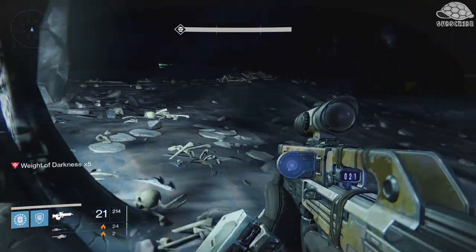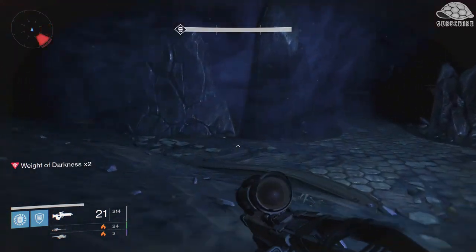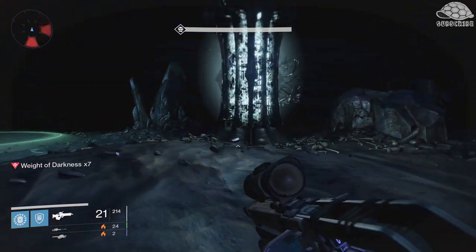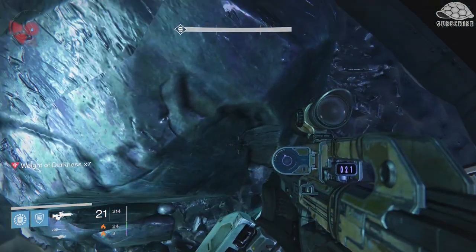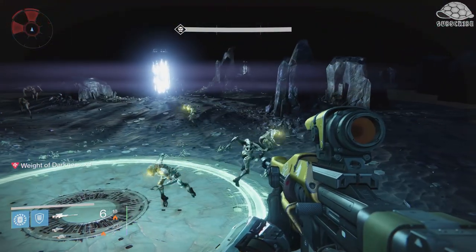Stop at this one here — Titans haven't got much agility. Then run again when you get to about three. Jump over this bit here and just keep going to this one, right to the end. Once you get here, you want to just carry on running. Get on this pillar, jump up on this little bit here, and then jump again to get on this rock. Now you are basically safe.